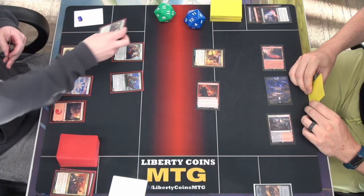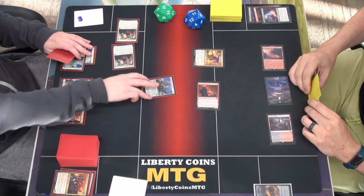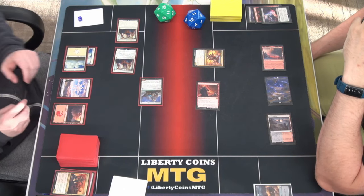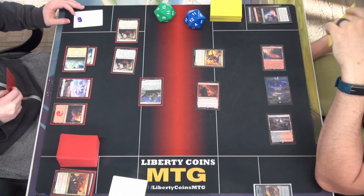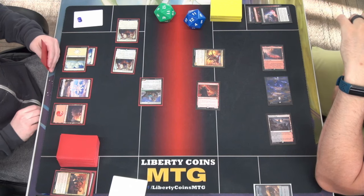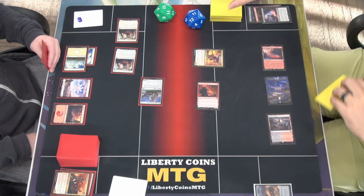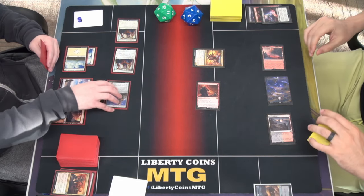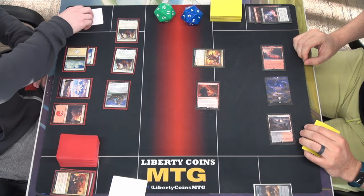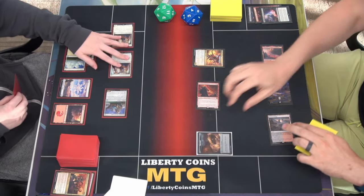I got another Toolcraft Exemplar. I'm going to move to combat — use both of these to crew my Consulate and swing in for 7. I understand — you had 2 lands in your hand... no, you didn't, you had 2 of those. The last card in your hand is for these. I'm going to take 7. I'm playing the odds. At the end of my turn, I'll just sack this other treasure and pass the turn. Treasures for everyone.